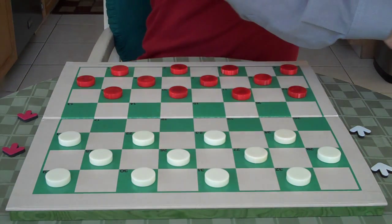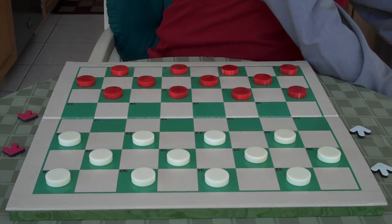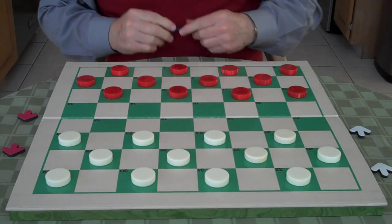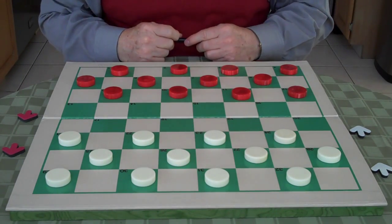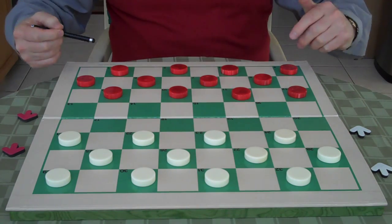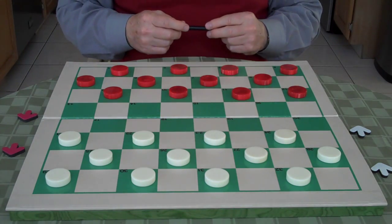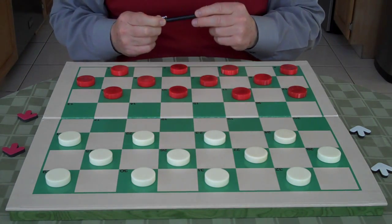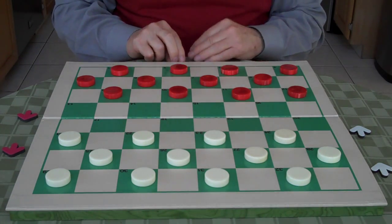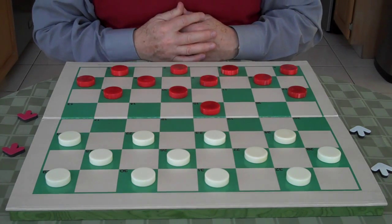So here we are, we're going to play a game — an old game. We're going to play Mr. R. E. Bowen versus R. D. Yates. Bowen is red and Yates is white. You'll be white; you can play along and watch. This game was played in Boston in 1877 in a Christmas tournament. The first move Mr. Bowen makes is 11 to 15.